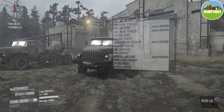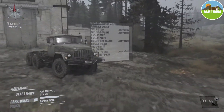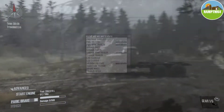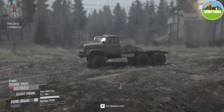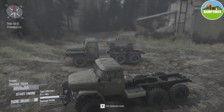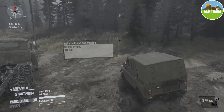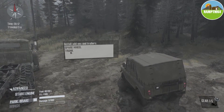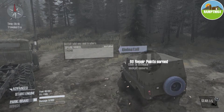You can choose all the different vehicle options. Press V to go into advanced mode. We'll click on the old Jeep and leave it standard — actually, we'll put a spare wheel on the back. There we go.